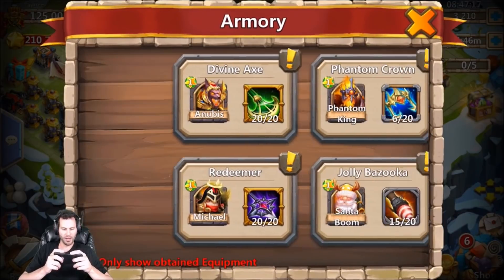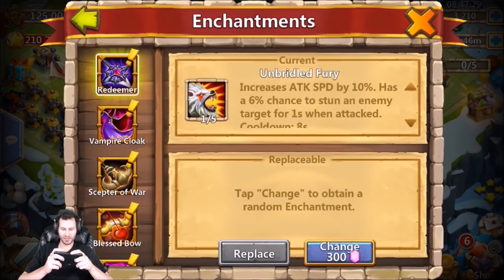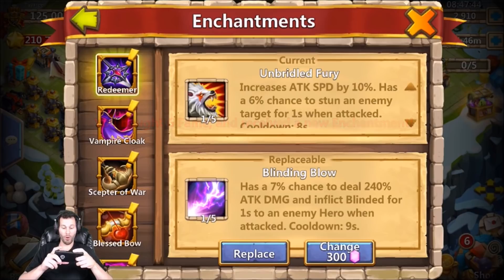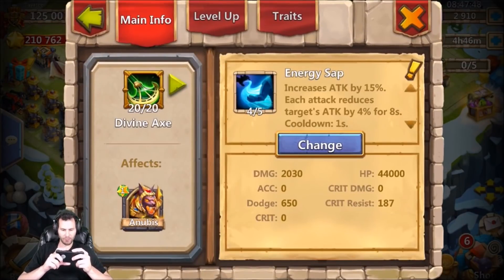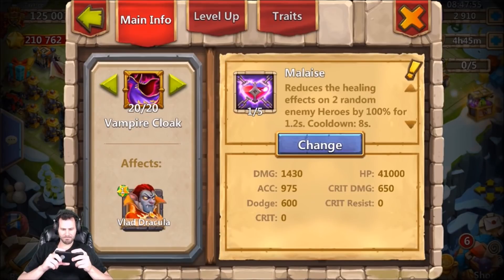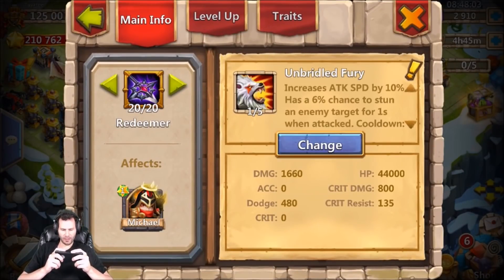Now we can roll three free enchantment talents. Who do we need enchantment talents on the most? I guess Michael, because increased attack speed 10% isn't really the best for him, but the 6% chance to stun an enemy target is pretty nice because he does get attacked a lot. Come on, we want to see anything above a 1/5. We got 1/5 Blinding Blow - 7% chance. I'm probably not gonna waste Blinding Blow on Michael, but one of five - is it better than 10% increased attack speed and 6% chance to stun?